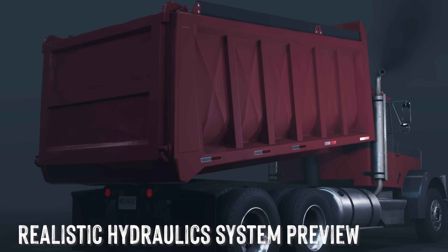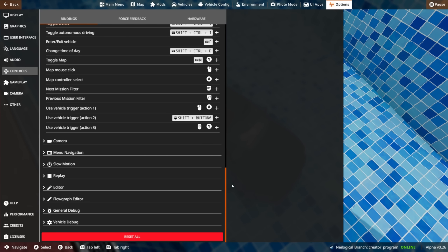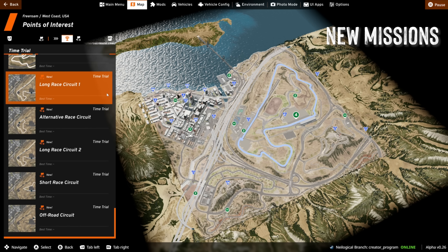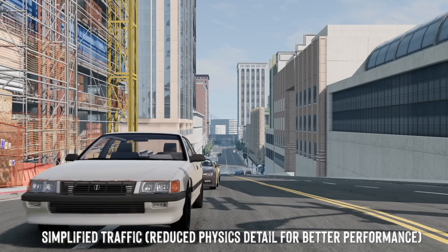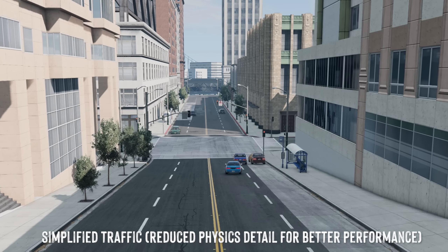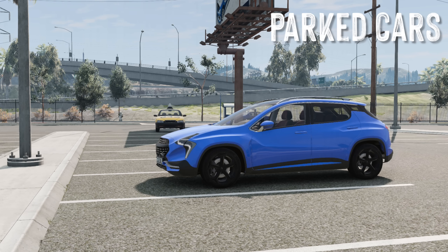Preview of the realistic hydraulic system. New input assist for keyboard and gamepad users. A ton of new missions, which I will be making a dedicated video for, so stay tuned. I like this one — simplified vehicles that can be used in traffic with reduced physics detail that should help improve performance without sacrificing the visual quality. Also, parked cars — so more things I can crash into by accident, basically.